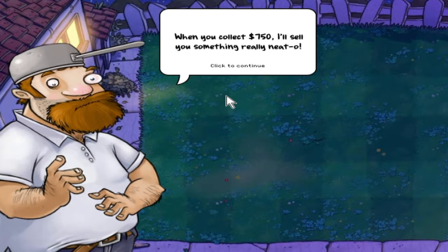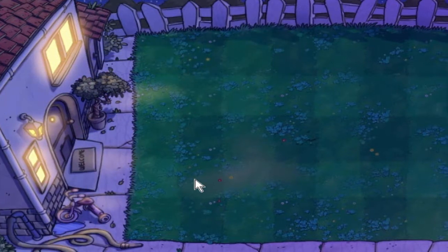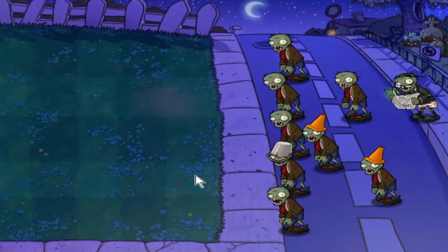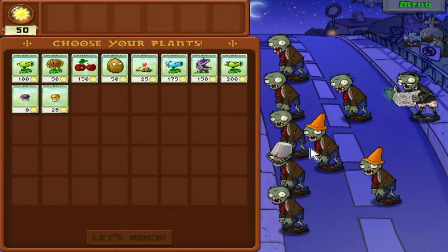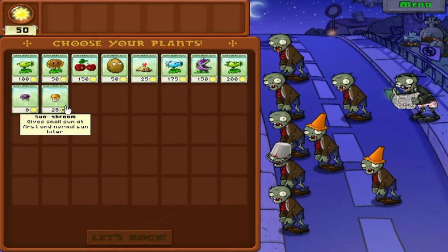Hey look, Crazy Dave's offering to sell you something for $340 or $750. I don't remember what he sells you - we'll get there. So now it's starting to rack up a bit harder. We're getting some bucket heads, cone heads, and newspapers. But yeah, I just don't like sun shrooms - even on the nighttime stages I prefer using sunflowers.